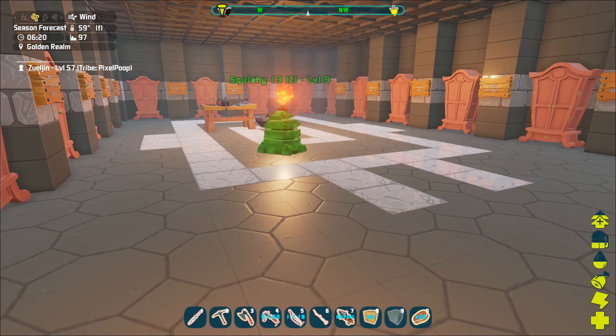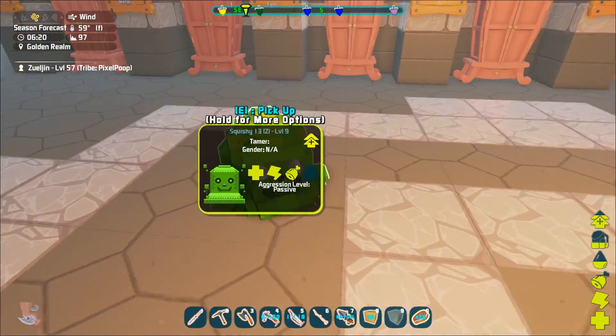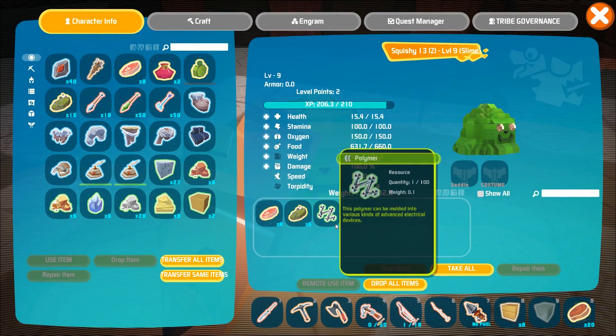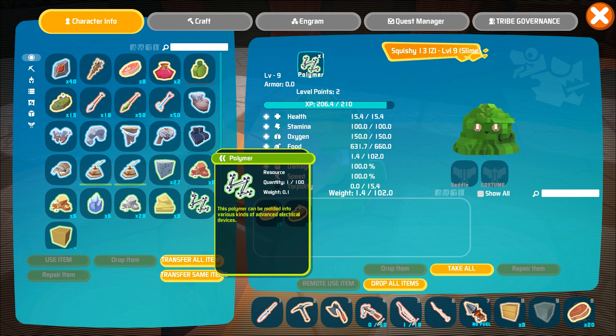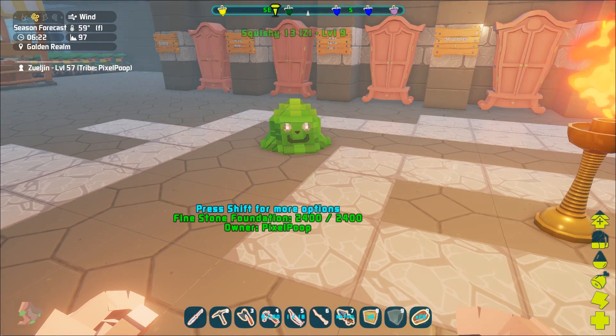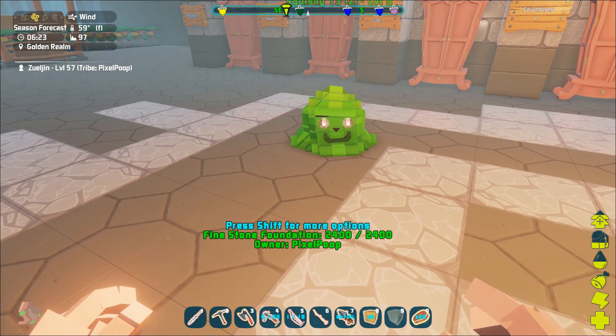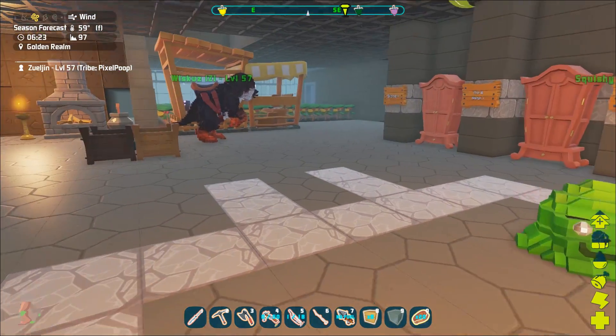Alright, Squishy. Time to get down. Did you do anything crazy besides spin your eyes around like that? Squishy! You did make some polymer! You did! How did you do that? Is that your thing? Well, I'm proud of you, Squishy. That's a wonderful talent that I didn't even know you had — I thought you were just all good looks and charm, man.